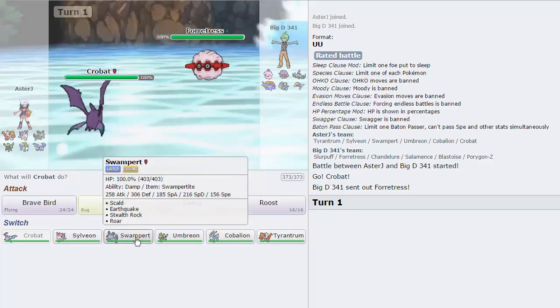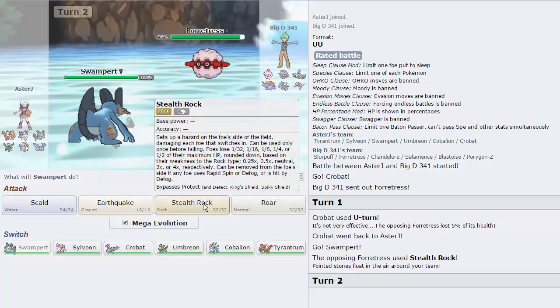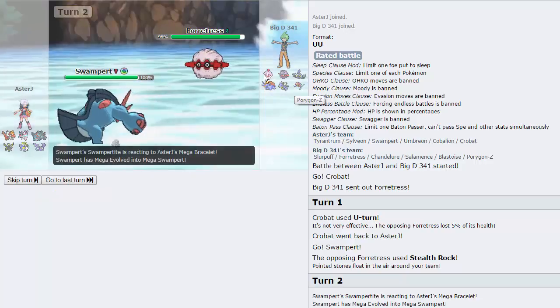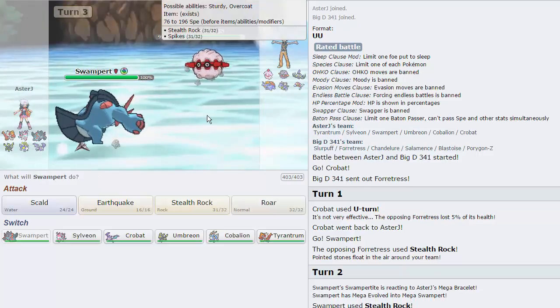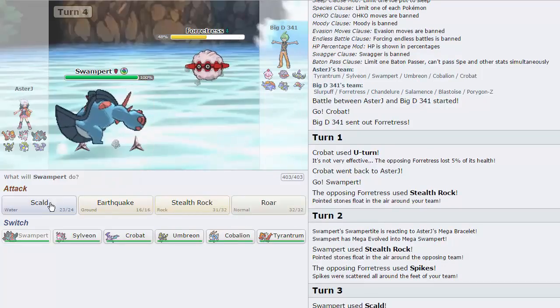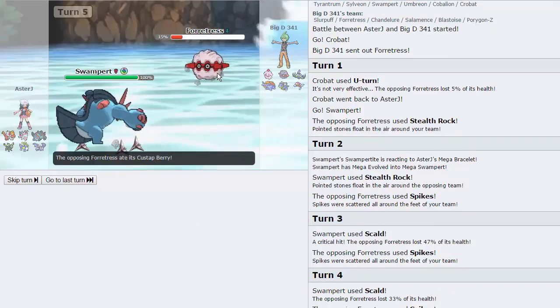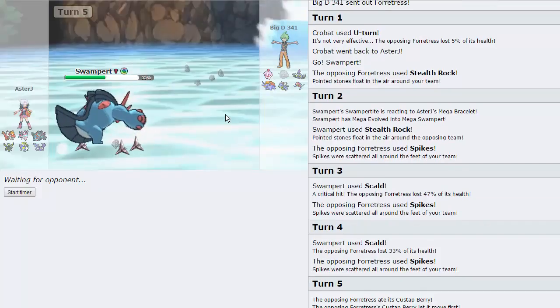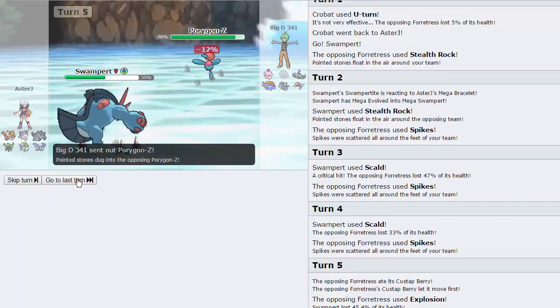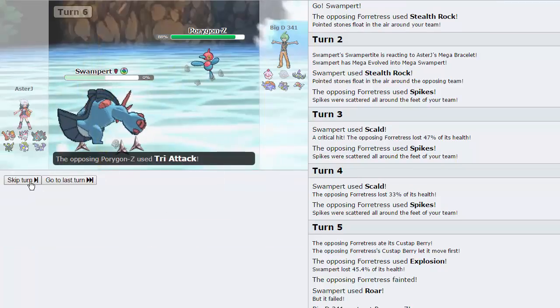This is actually not Rock Setter Cobalion — we're Defensive Mega Swampert with Skull. So we're going to U-Turn out right here and go into Swampert, which handles this thing pretty well. I can just go for Stealth Rocks right here. My opponent can very easily switch into pretty much anything at this point. I choose to go for a layer of Spikes — that's fine. I throw off a Scald — it does 47% with a crit, very nice. We do have a Defogger in Crobat, so I'm not too worried about hazards. He goes for another layer of Spikes. I go for Roar as he uses a Custap Berry Explosion. That does a lot of damage, but I do reveal Roar, which is not ideal but not the worst.